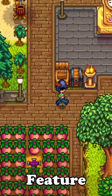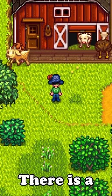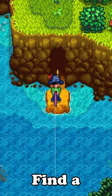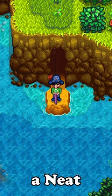The new beach farm in Stardew Valley has a feature that is hidden in the left corner of the farm, below the pond. There is a secret tunnel leading you to an outcrop which is perfect for fishing. Here, you can find a secret fishing present which is a painting for your house, and it's a fun and neat little secret.